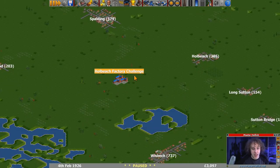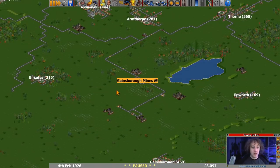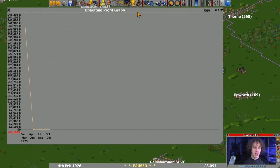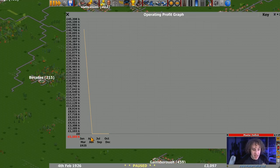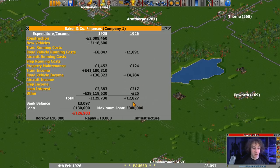So we're going to get on with this factory challenge, but before we start I just want to see how things are getting on here. The operating profit graph looks terrible because of that first year and the weird numbers in this map. I think once we get through a couple of years it'll be fine. We did hit minus 1.1k at the very first point, but it has come up - we are in the positives. 2k so far this year, and we're in February.